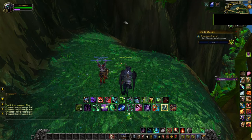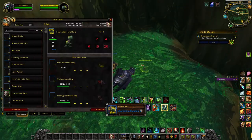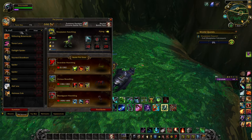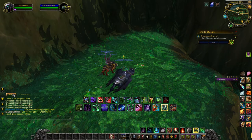Next, right-click on the hatchling and feed him the dried bilberries that you picked up in Dalaran. After doing so you will get him as a battle pet. Once you have him as a battle pet you will be able to summon him, and you will get a quest to raise him to level 25.